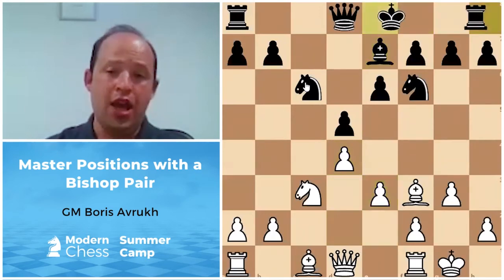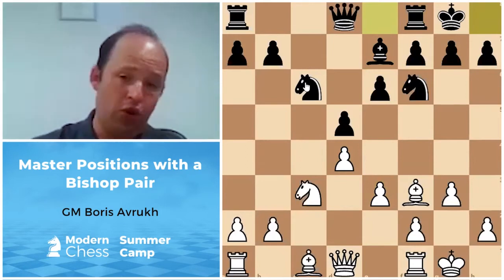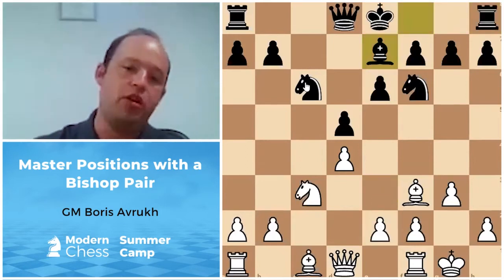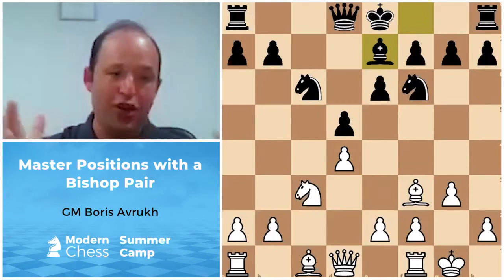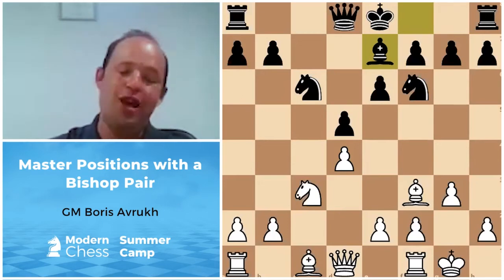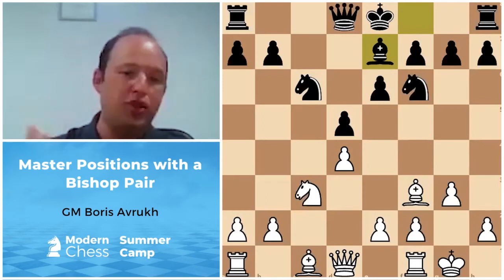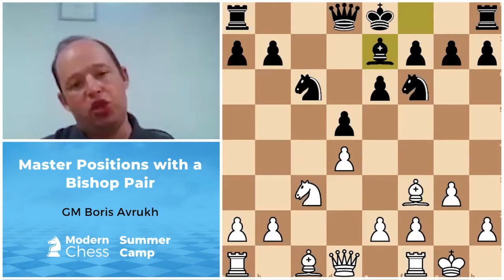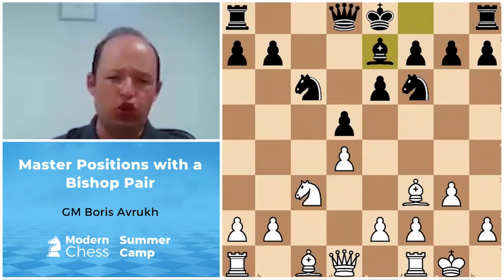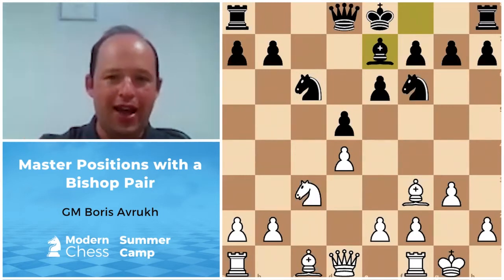After Bishop e7, e3, and castling, this is the position I want to talk about. It's a somewhat closed position where White has the bishop pair and Black has a very solid setup with good development. There's no problematic light-squared bishop on c8. I actually have something very similar to this in my favorite Catalan opening.